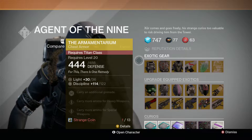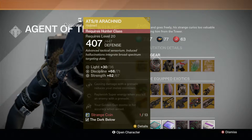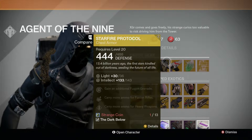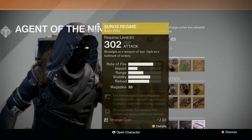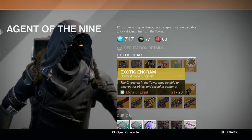This week we've got the Armamentarium Chest Armor for the Titan, the ATS-8 Arachnid Helmet for the Hunter — which is a pretty damn cool looking helmet — and the Starfire Protocol Chest Armor for the Warlock. This week's weapons are the Suros Regime Auto Rifle, as well as the Exotic Shard and a Body Armor Engram.